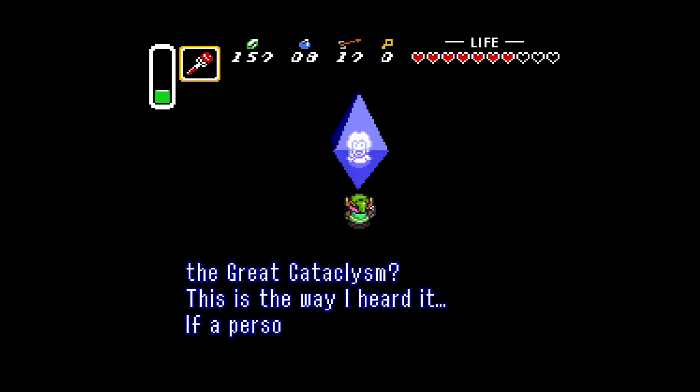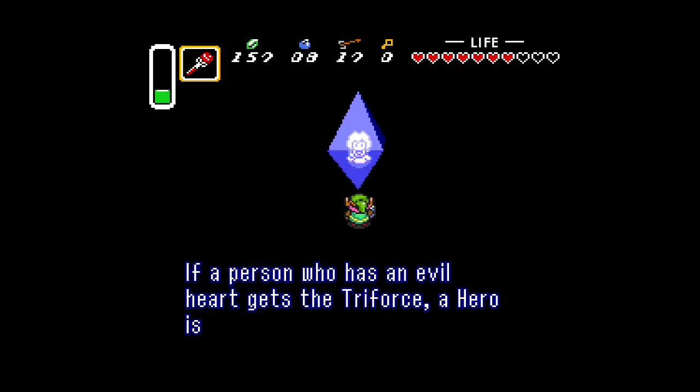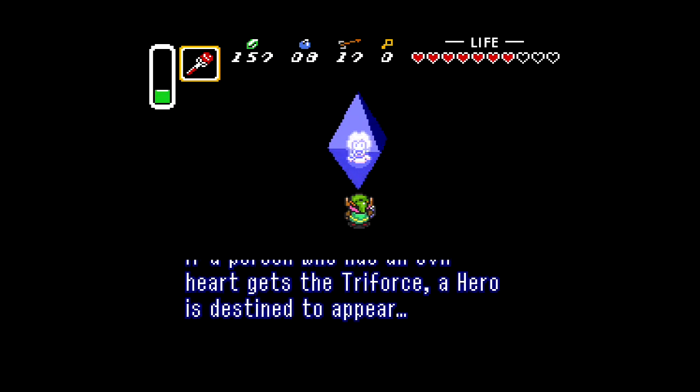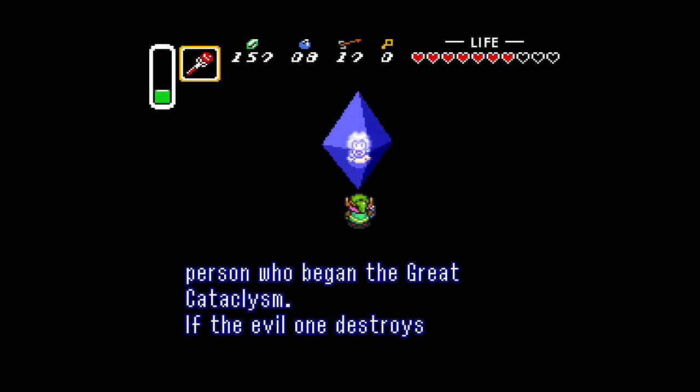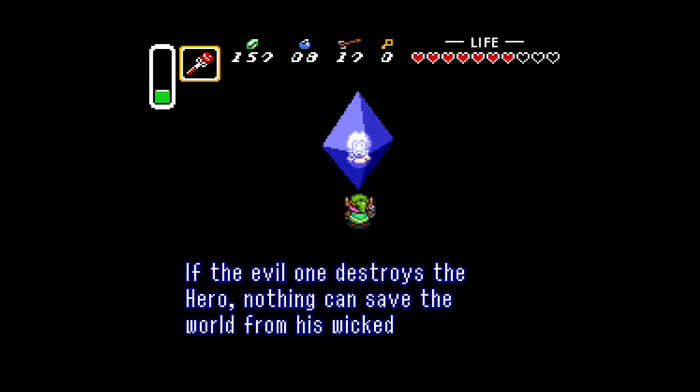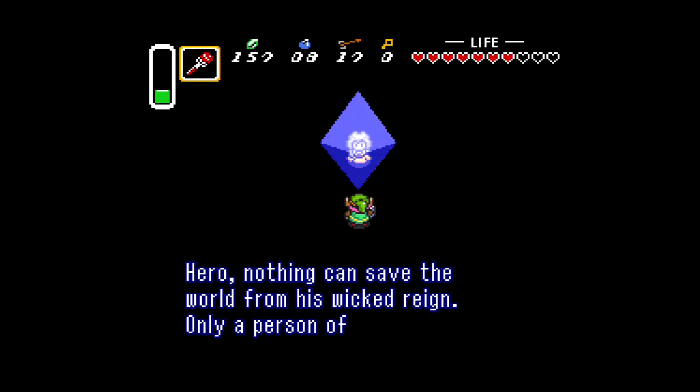That's Skull Woods. It's one of the quickest dungeons in the game — you only need one small key to get to the end, then you get a mandatory other small key and proceed to the end. It's very quick, very interesting use of the overworld with everything else, but it's a cool dungeon, one of my favorites.